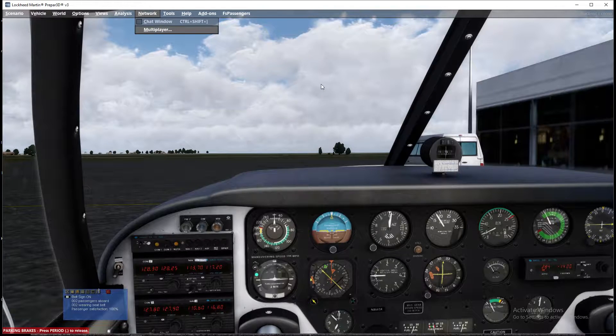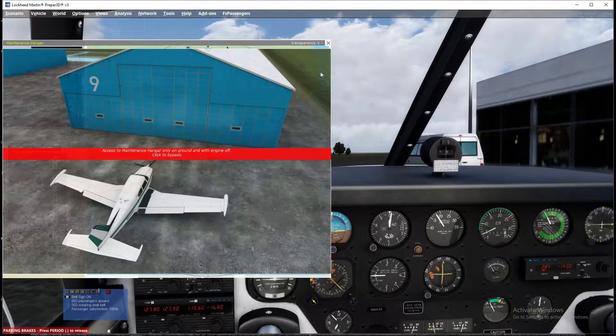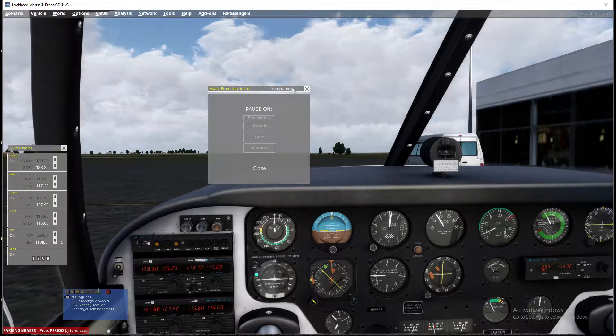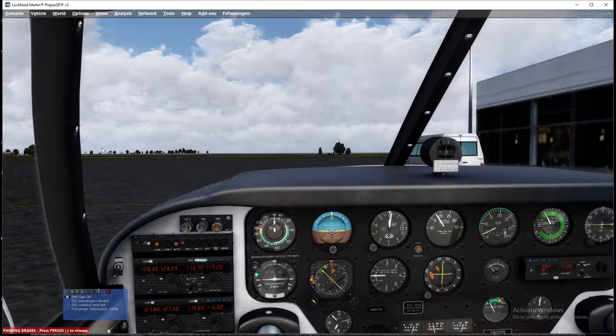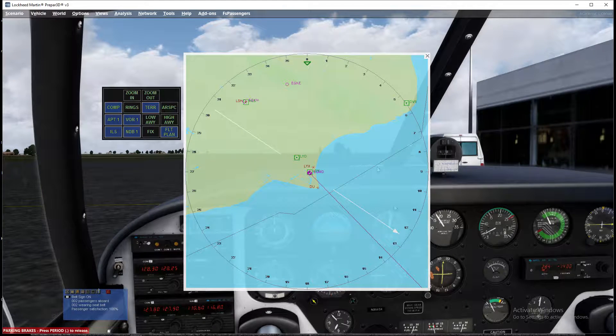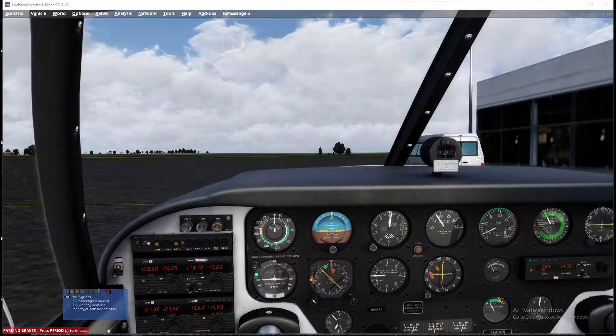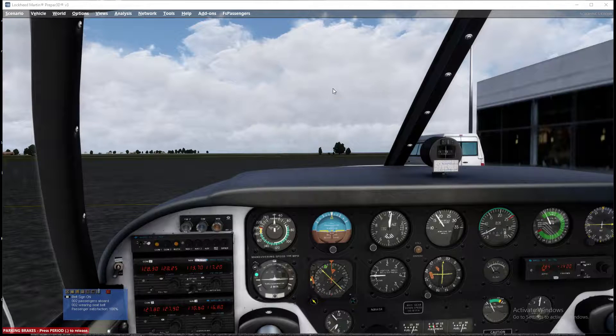The other thing I want to do is get up the map. This is our map and this is the route we're going to be taking. I'm going to undock it and put it onto another screen so I can track our progress. You can zoom in and out and see VORs and NDBs and stuff on there, which is quite useful.